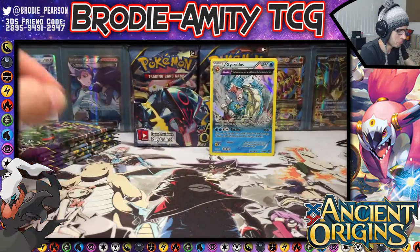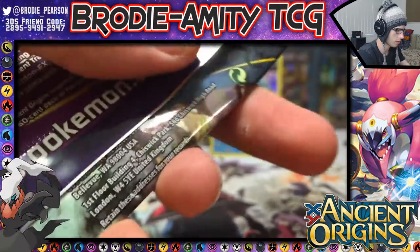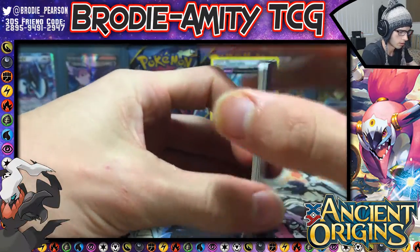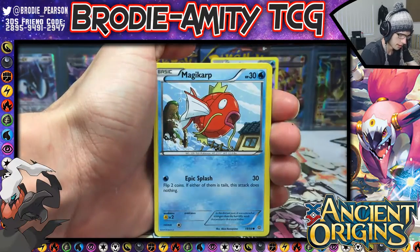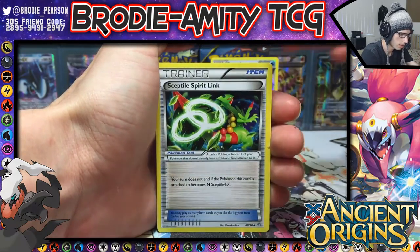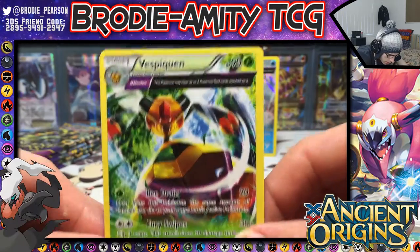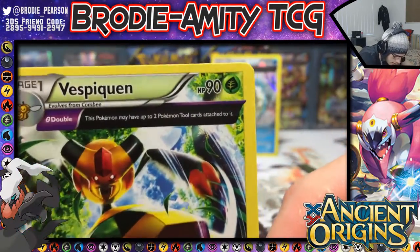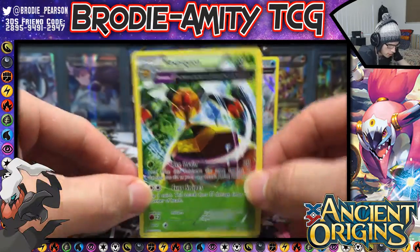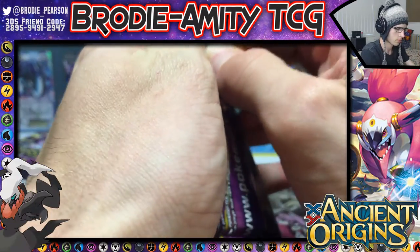Alright, Mega Tyranitar pack — what you got? Okay, we have Larvesta, Magikarp, Persian, a Beltway, Wooper, Roaring Skies Spirit Link, and a reverse Inkay — 90 HP. There's an Omega Double ability: this Pokémon — I have to pick two cards attached to it. Either way, that's a Vespiquen. We got the shiny Groudon pack next!